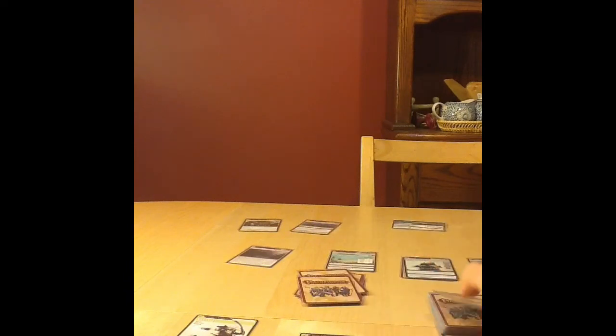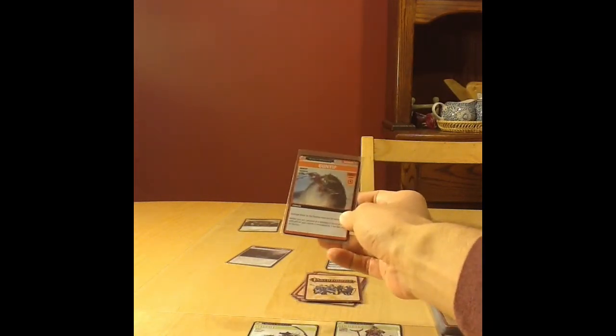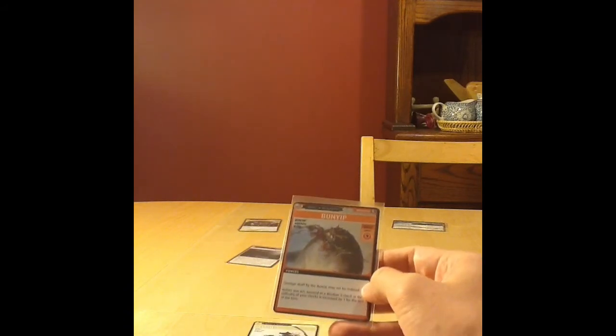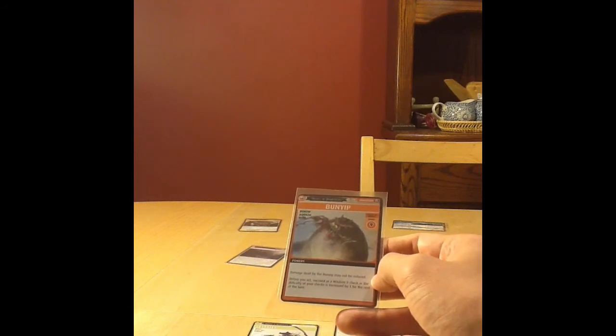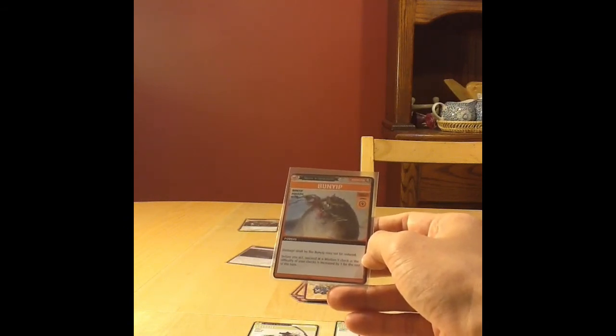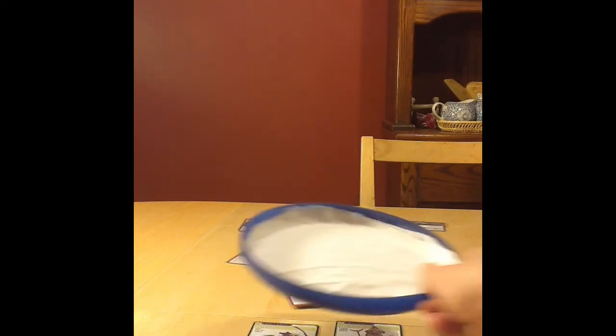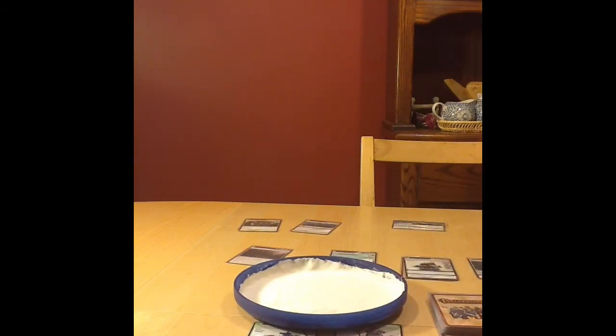It now becomes Celtiel's turn, seeing as all other locations are closed. Once we flip the Blessing from the Blessing deck, it only makes sense for him to come over to the Beach and lend a hand. He will explore and encounters a Bunyip. A Bunyip can deal damage that may not be reduced. Before you act, you must succeed at a Wisdom 9 check, or the difficulty of checks for the rest of your turn is increased by 1. That isn't the worst thing in the world, particularly because Celtiel is a physical attacker. Even if the Bunyip got bumped up to 10 difficulty, he wouldn't suffer too much. Celtiel's Wisdom is only a d4, so predictably we cannot achieve the Wisdom 9 required.